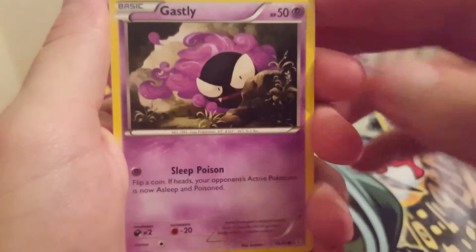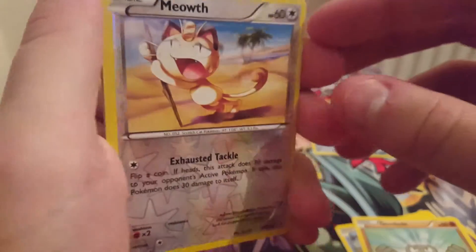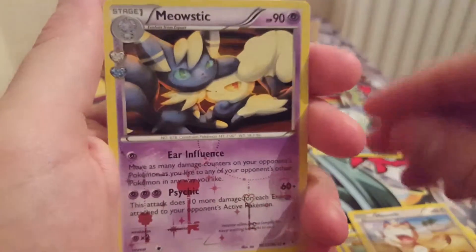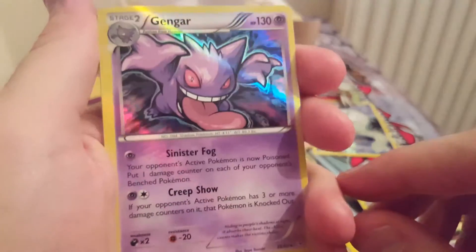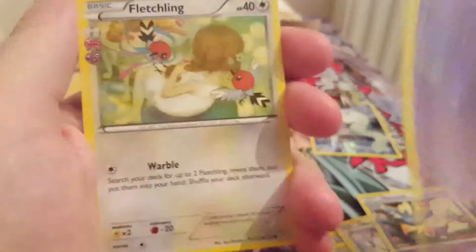Let me get a bit of focus. Ghastly. Psychic energy. Krabby. Geodude. Reverse Meowth. Meowth — with a little bit of shininess. Ooh, Gengar! That's badass. Love how Gengar looks.